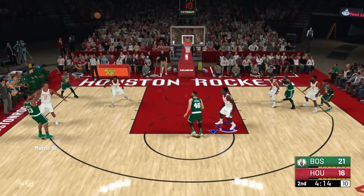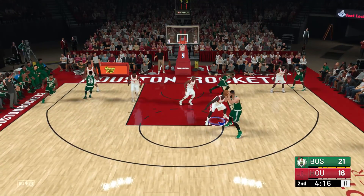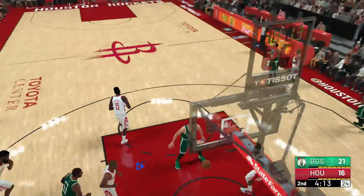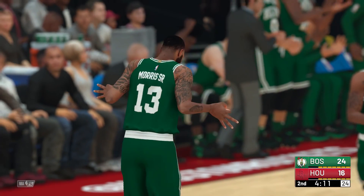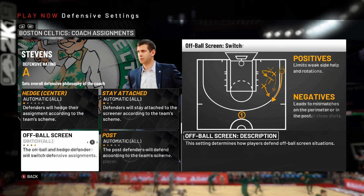Here because this is an off-ball screen being run by Marcus Smart and Morris, which isn't a guard-to-guard screen, they don't switch. For the off-ball screen setting, if you pick switch bigs or switch guards, this setting will deal with everybody else on your team. So if you switch all guard-to-guard screens, bigs and big-to-big screens will follow what you put here. That's the reason the defender went over — because I have it set for everybody else on my team to go over off-ball screens. If you have your switch rules set to switch all, put it here as well.